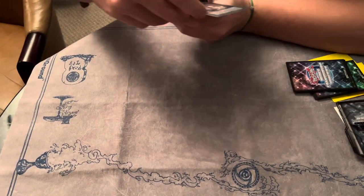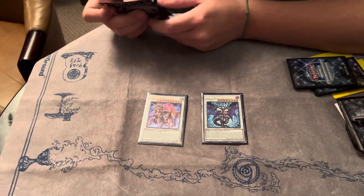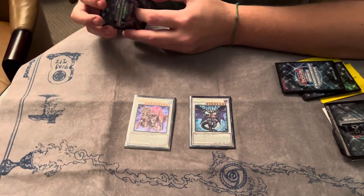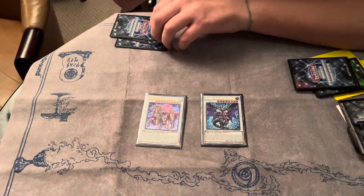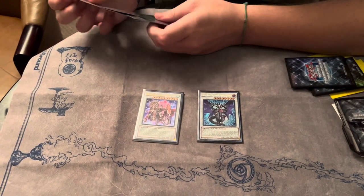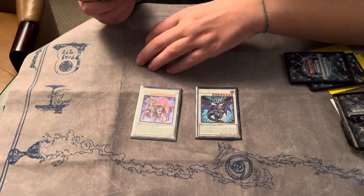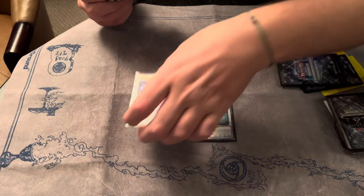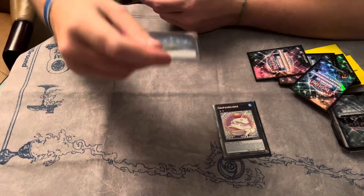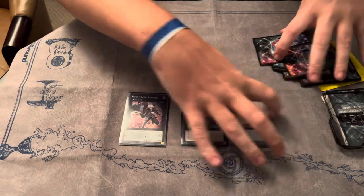For the Synchros, I just played Baron and Chaos Ruler. Chaos Ruler was really good. Baron — I went back and forth on cutting it, because the only times you can summon it you're basically already winning the game. But in this format you can often trade your Battle Phase for two interruptions they have, and when that happens you just want to be able to still clear cards in Main Phase 2, so I ended up keeping it. For the XYZs, I played one Toad, one Gigantic, and one Time Thief. That was the extra deck.